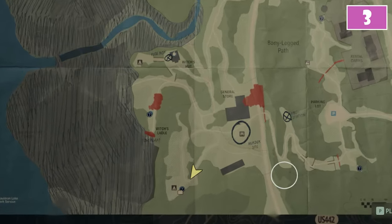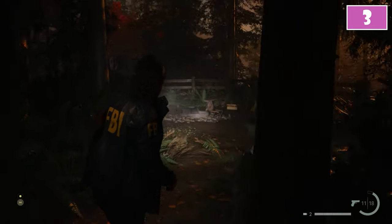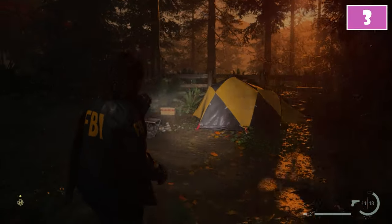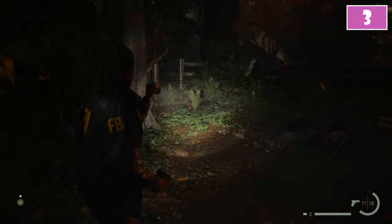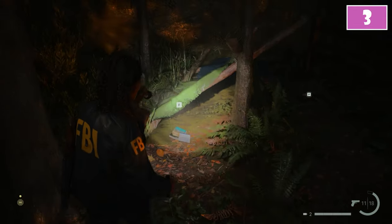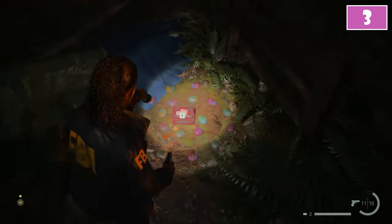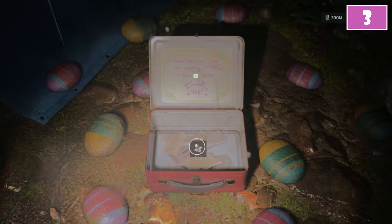For the third, go to the bottom left corner of the map where you will notice a tent icon. Here you will find a small camping area with a yellow tent. From the tent, go toward the direction of the campfire — in this direction you will notice a blue tent. While on its right you will find the third launch box on the ground.